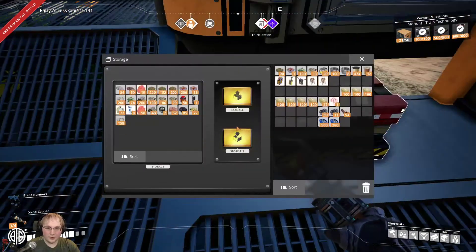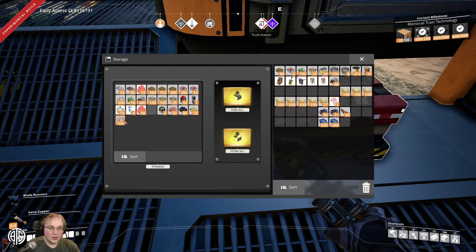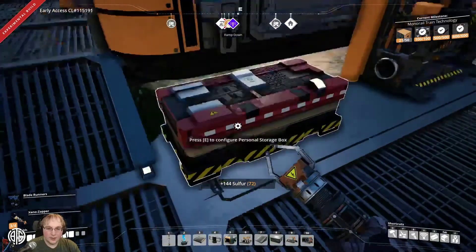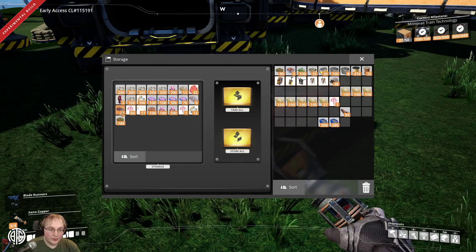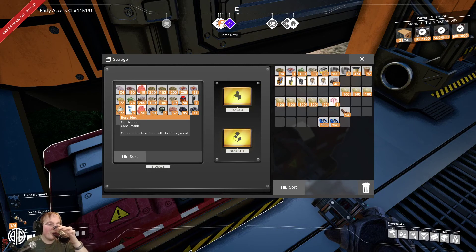Why did I come here? Oh yeah, I came here to put... Bauxite? Oh, that's aluminium. I need some biomass on me. I don't need the sulfur yet. I've got my Caterium in there. Why have I got Caterium in two places? Because I had a lot of it. I'm just doing a minor rearrange. Personally, I hope they have like automated greenhouse factories so we can automate biomass. Growing your own paleberries and stuff — that would be useful.